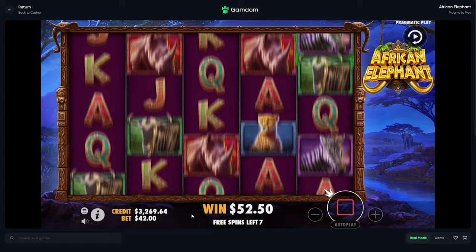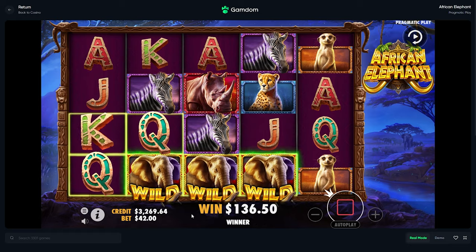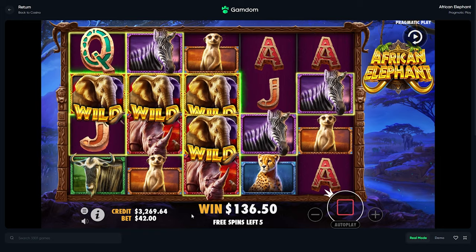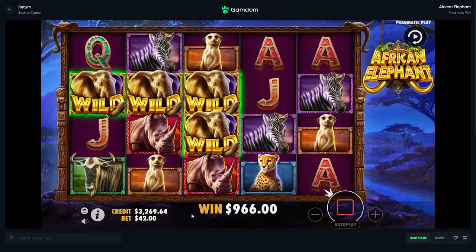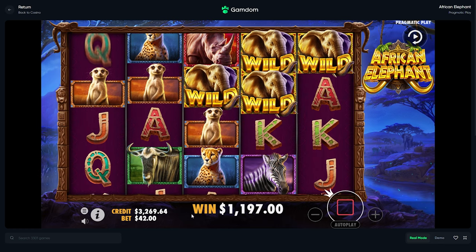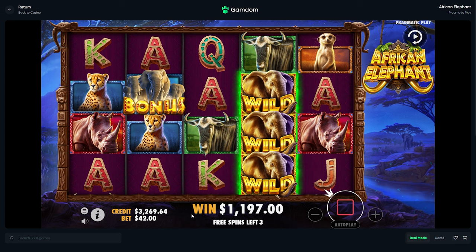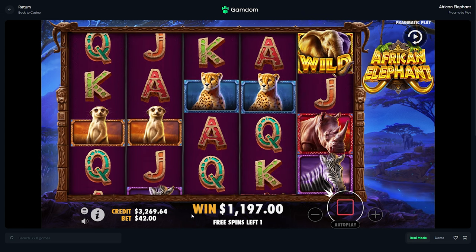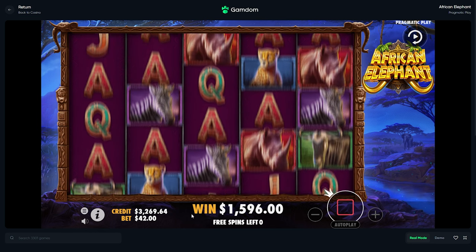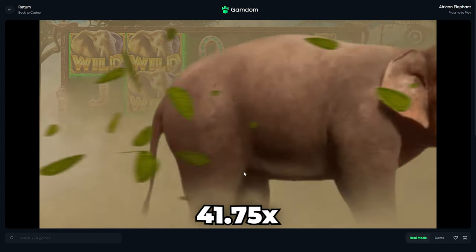That would have worked, that would have worked — but that doesn't work though. Don't flop on me man. I was gonna say rhino. Somehow pulling a giraffe or whatever. Oh, I wish — and then you're on the right. Come on, that's so messed up. Last spin please. No man — that was 40x or so, just over 40x, damn.